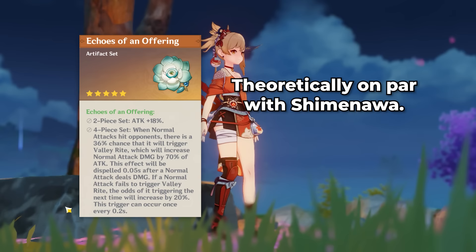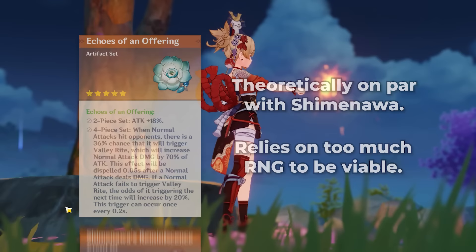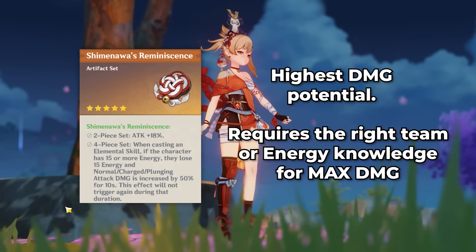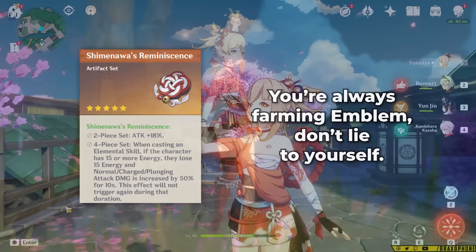Getting the right main stats and good substats can be easiest with the 2-2 setup. Yoimiya has lots of viable sets. For Echoes, it's theoretically competitive with Shimanawa, but there's too much RNG between buffing big hits and vaporizes, and when you have ping over 30 it's usually worse than Shimanawa and Bolide. 4-piece Shimanawa has the highest damage potential — it requires the right team or energy knowledge to maximize the damage, but it's really rewarding. It's also in a good domain to farm, because lots of characters want the Emblem set, which accompanies Shimanawa in that domain.